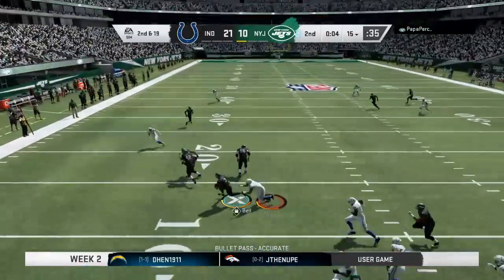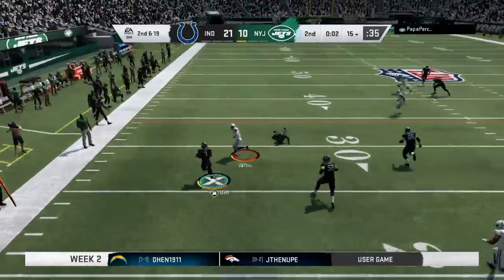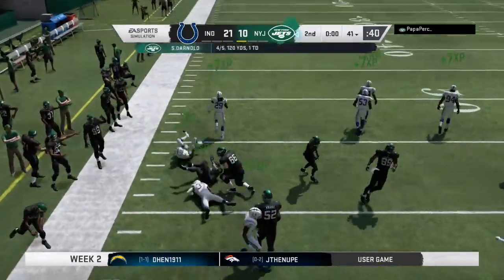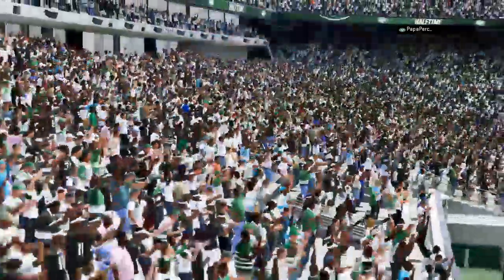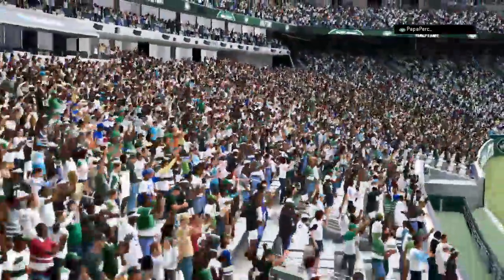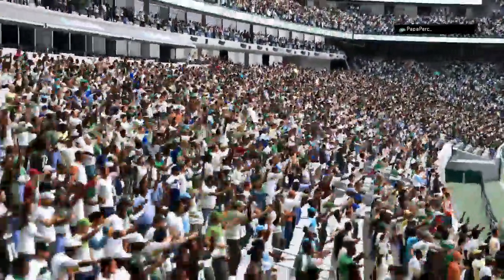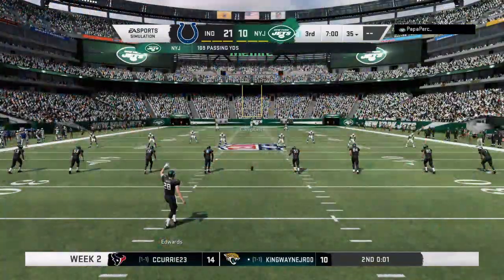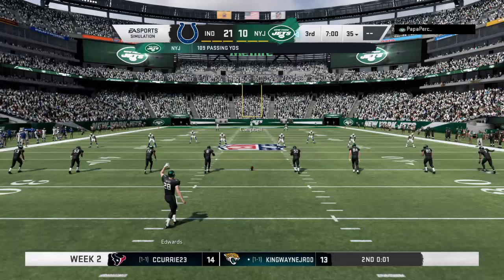Darnold now to throw — a screen to Bell. Fighting for room at the 30, finally down at the 41-yard line. So we have reached halftime here in an 11-point contest, and we'll send you down the coast to Orlando, where Jonathan Coachman is ready with our EA Sports halftime report.